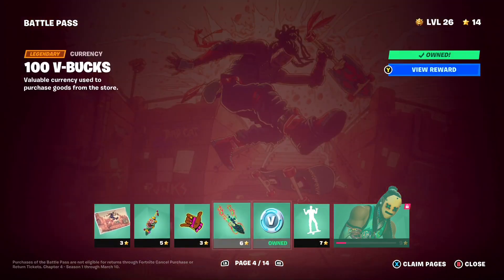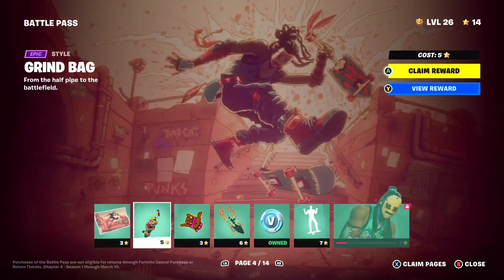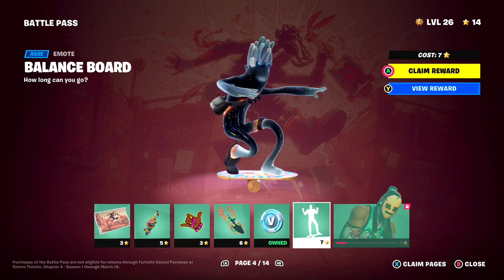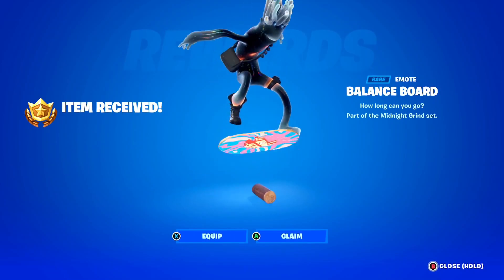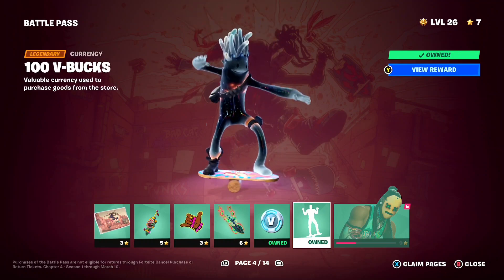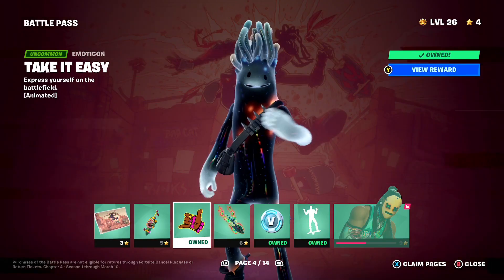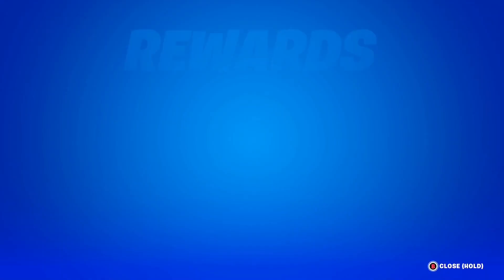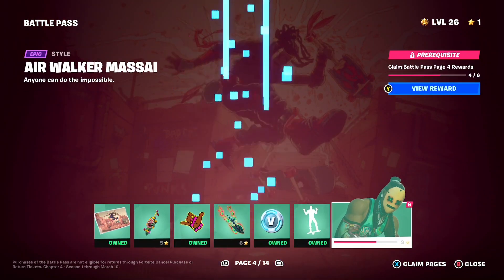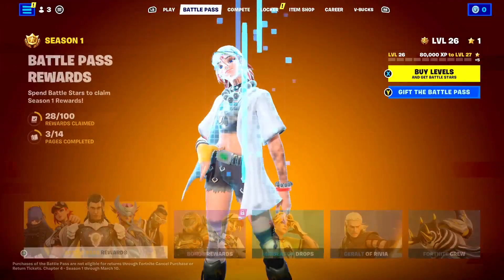As you can see in the top right, I've got 14 Battlestars on my account, and rewards cost Battlestars to unlock. For example, this emote here — the balance board emote — costs 7 Battlestars out of my 14. I'll hold claim reward and just like that I get the balance board emote, which took away 7 Battlestars. The emoticon costs 3 Battlestars, and the loading screen also costs 3 Battlestars. After claiming all of those, I've basically spent all my Battlestars and only have one left, which means I literally can't buy anything — which is so sad.